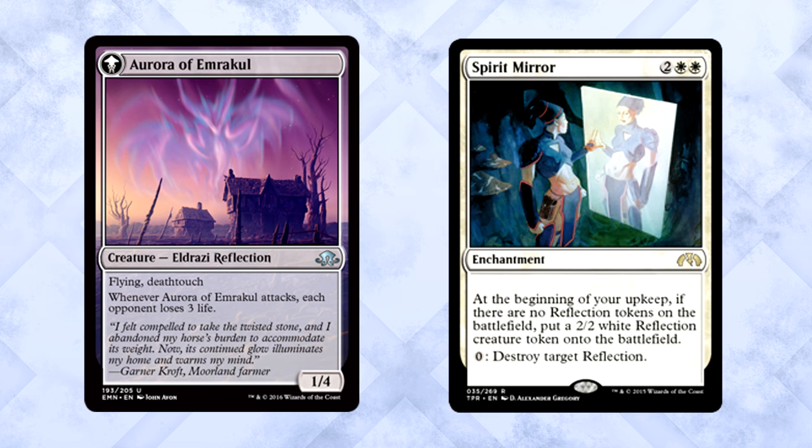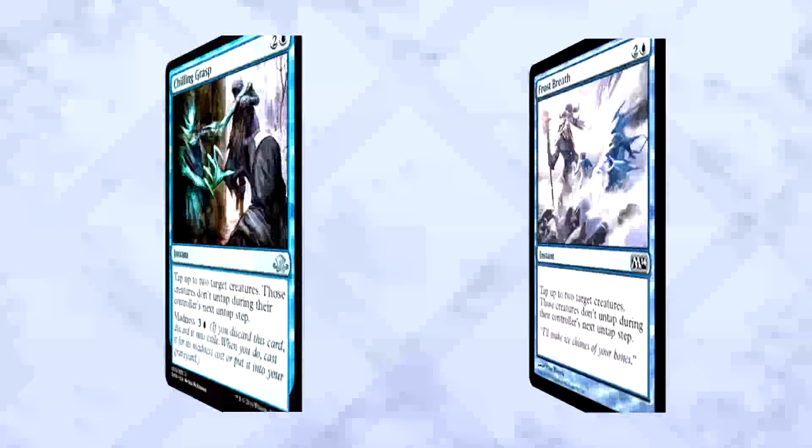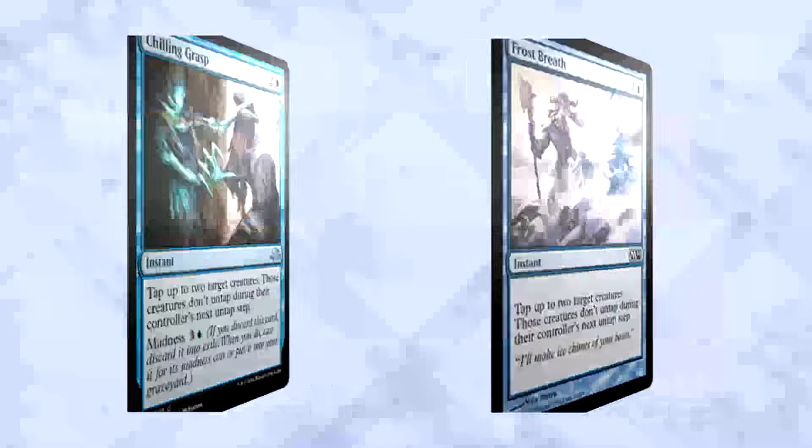Chilling Grasp is three mana for an instant with madness costing four mana. Tap up to two target creatures — those creatures don't untap during their controller's next untap step. As many have pointed out, this is a strict upgrade to Frost Breath. The most important thing about this card though? The artwork by McKinnon — that art is so awesome.